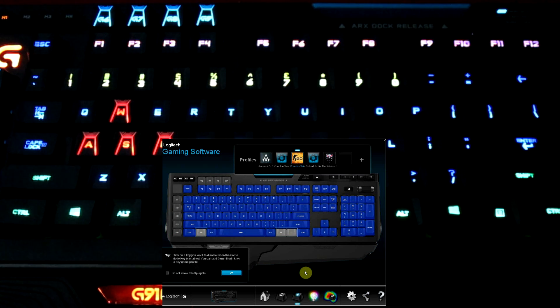You can also disable keys. This is actually the game control key we were speaking about before — it's a key right up in the corner. When you click it, it will disable keys, and primarily you want to disable your Windows key. Some people don't like to have other keys on as well, but those are the only ones really. I don't like to have the Windows key or the menu key, so those are disabled on both sides.